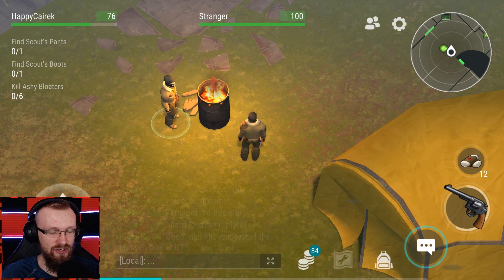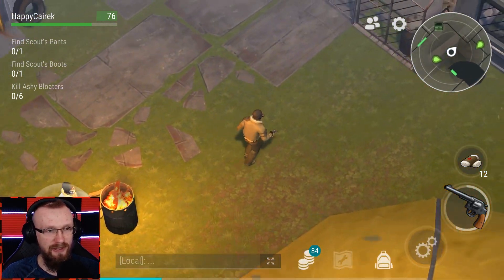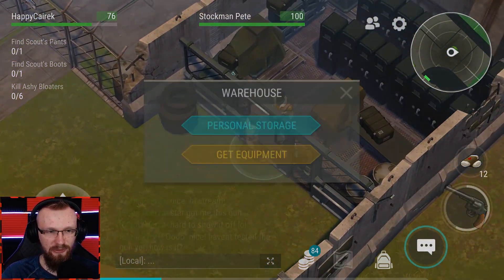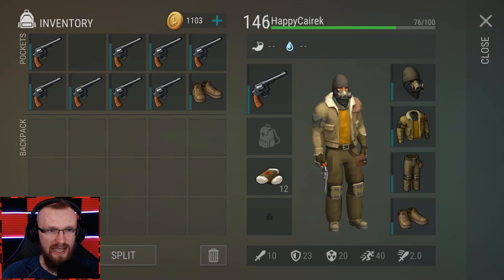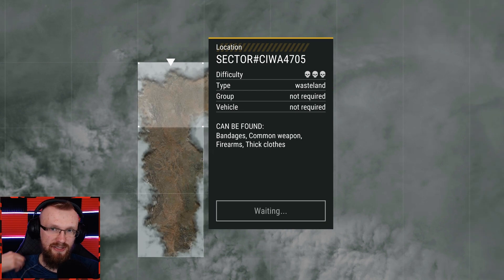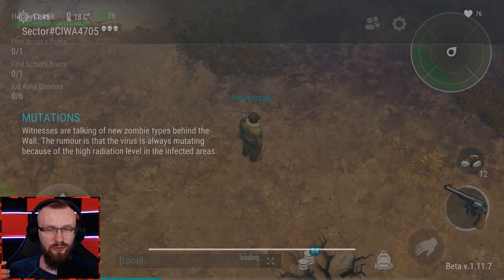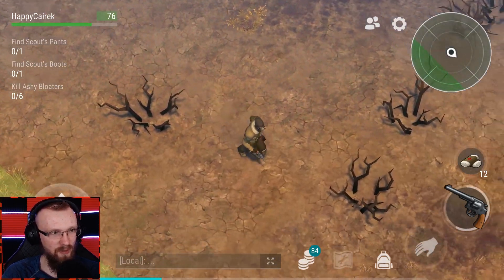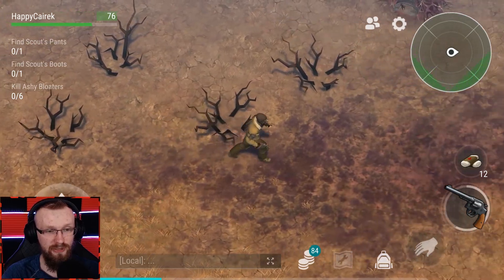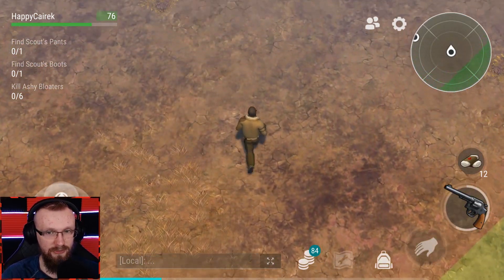I am pretty sure that the outpost location is gonna come out pretty soon, because they've been talking about it for quite some time and I don't feel they're going to drop it. Usually when they talk a lot about one location, it comes out. There have been other teasers like the flamethrower where they spoke about it once or twice and stopped — but they've spoken a lot about outpost, so I'm very confident that outpost location should come to Last Day on Earth.